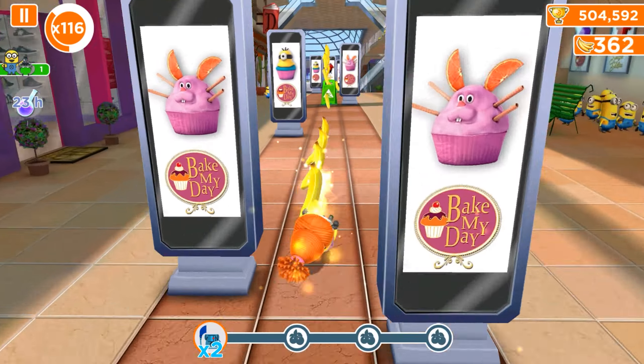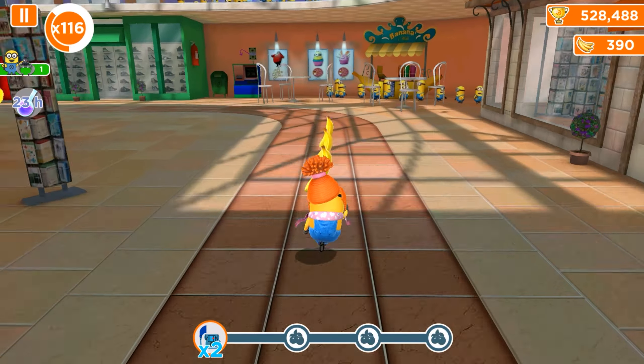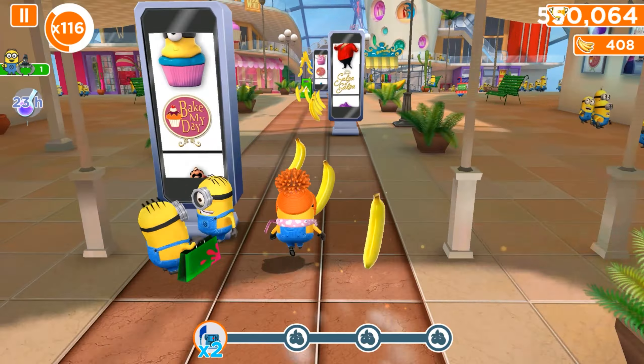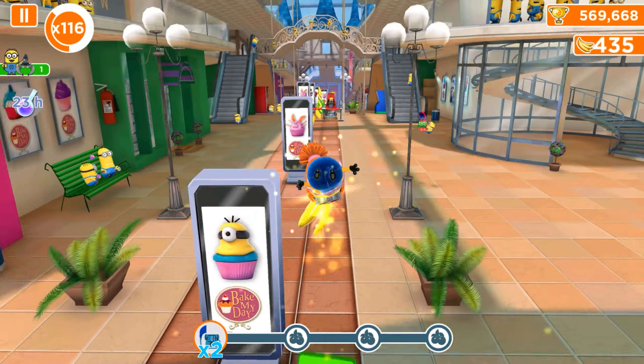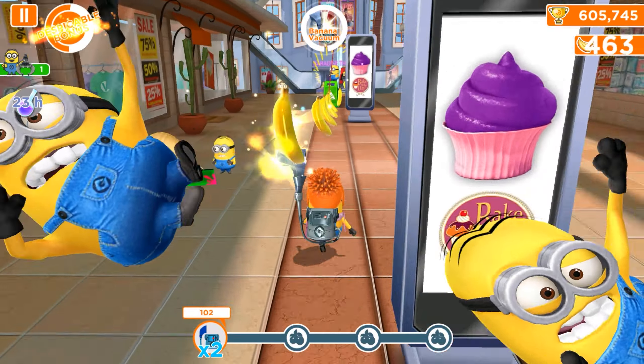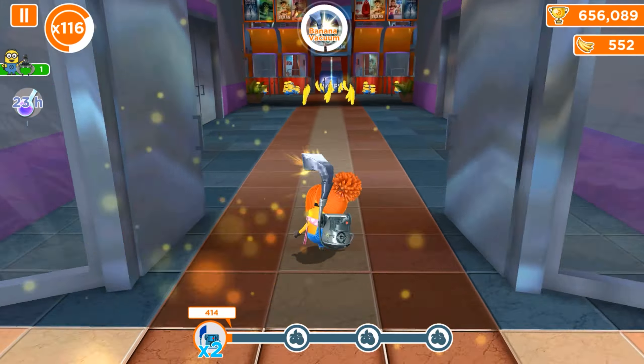We found everything but the banana vacuum, so hopefully the next one will be what we really need. Only banana vacuums will be used until we get the first or second fruit, and only after that will we grab the mega minions, fluffy unicorns, and so on.